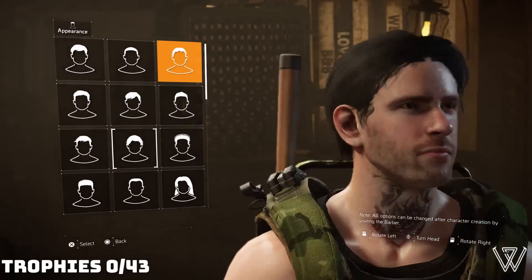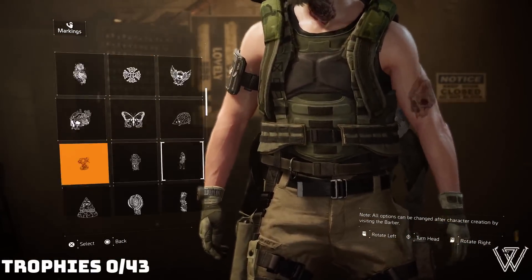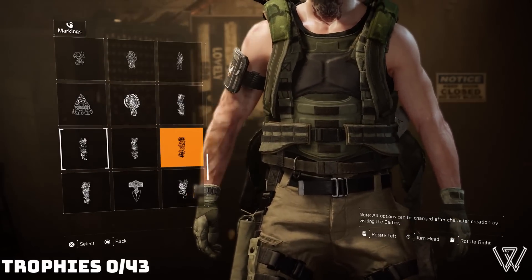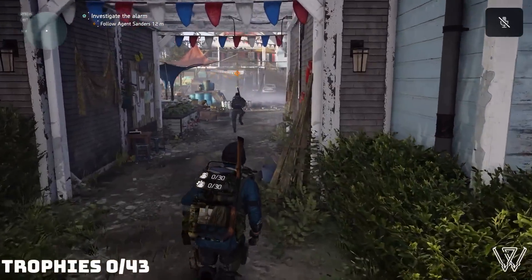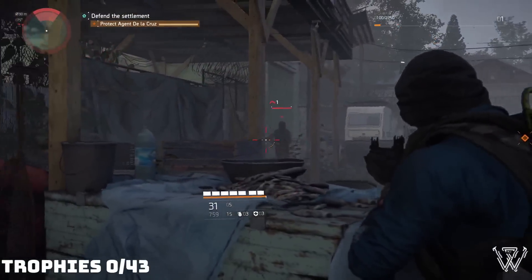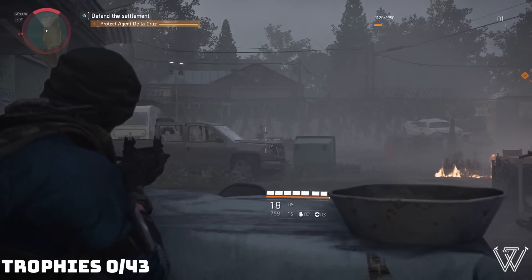We start by creating our character, and like every game with this feature, I spend a little bit longer than actually needed creating the perfect specimen. Happy with the results, we start the game. The game starts 7 months after the green poison outbreak and I, along with several other Division agents, are defending the settlement from a bandit attack.